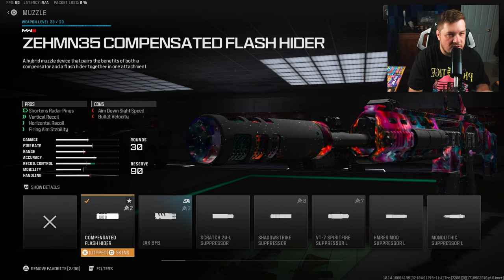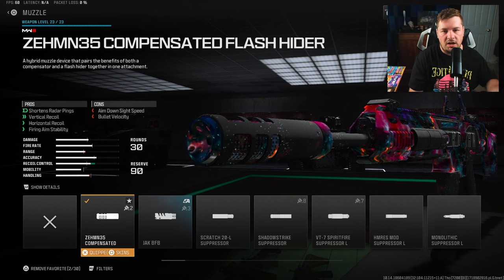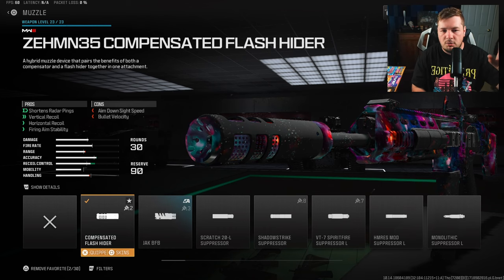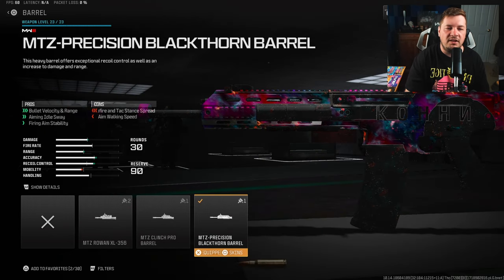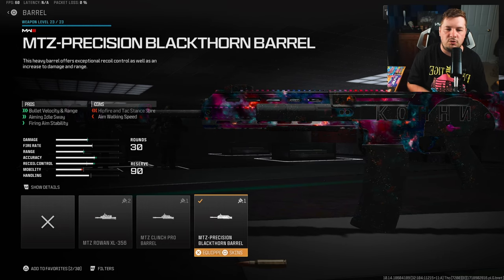For the muzzle we have the ZEM Compensated Flash Hider to control vertical and horizontal recoil along with fire aiming stability — same reason we chose the rear grip. When you pair this muzzle up with the rear grip, there's virtually no shake on the weapon and the recoil is almost non-existent. We're getting 5% horizontal recoil control, 15 to the vertical, and that fire aiming stability.